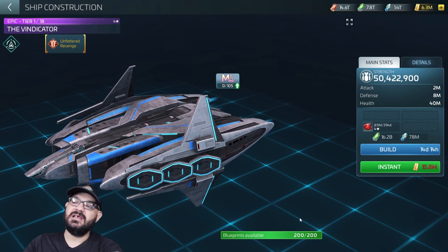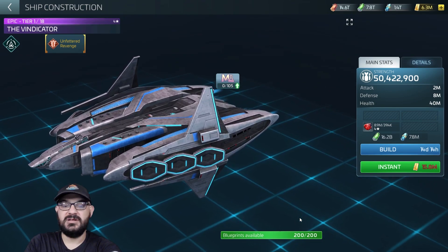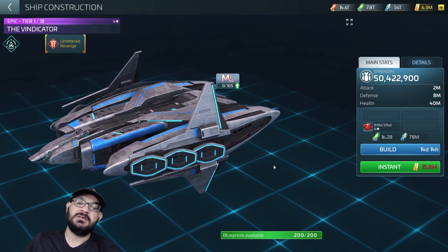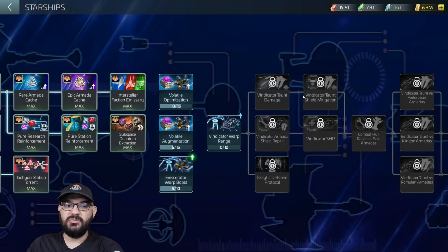It requires 200 blueprints and right now it's a pay-for ship, but in the coming months there's going to be a free-to-play method to get it as well. When we click on the M score, we have a whole new starship area for it.